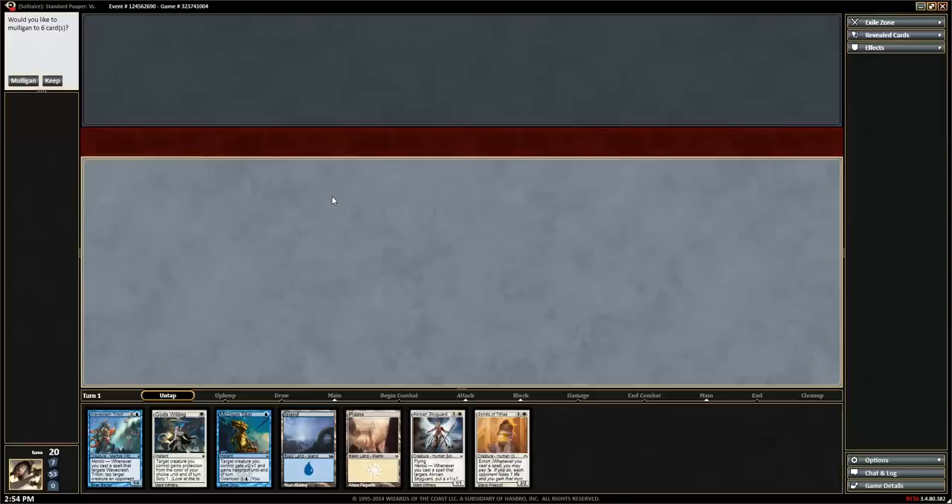We're playing a solitary game, so it looks a little bit different — namely, we're taking up the whole screen with our stuff. In a normal match, the screen would cut off right in the middle. All of our stuff would be down here, and our opponent would have similar stuff up there. So this is our graveyard area, and here's our icon with our life. In a two-player match, you'd see your opponent's icon up top with their life, their graveyard area, exile zone, revealed cards and effects.